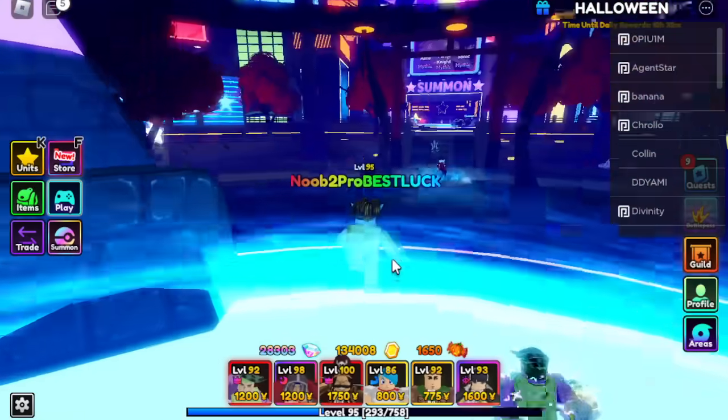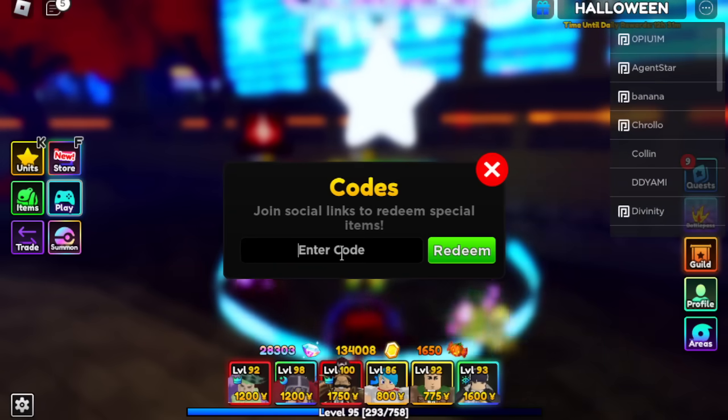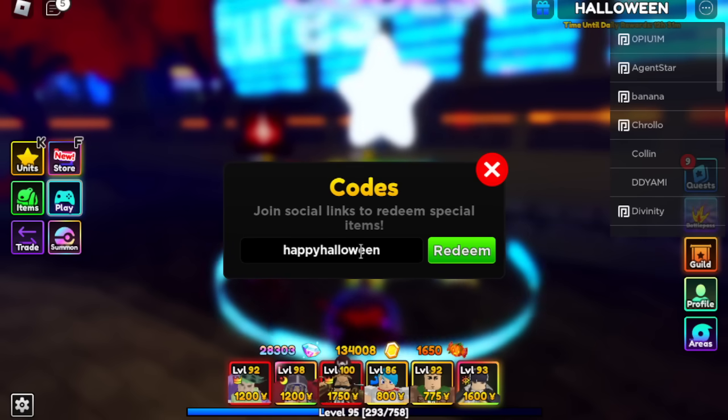Yo, what's up Pyroku, it's your boy KingLuffyMan and we're back playing Anime Adventures. Make sure you guys use the latest code, HappyHalloween — just type it like this and you will get a bunch of cool stuff, and you'll also get some candy.